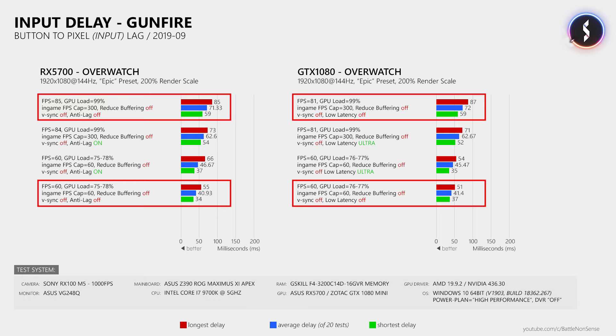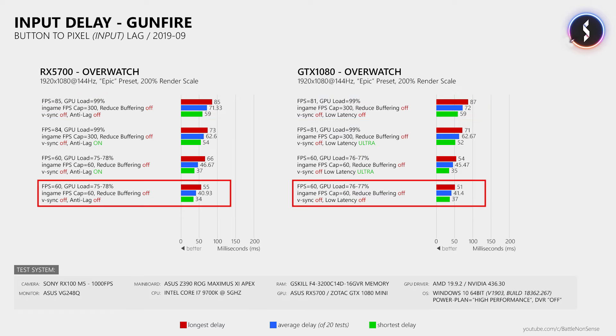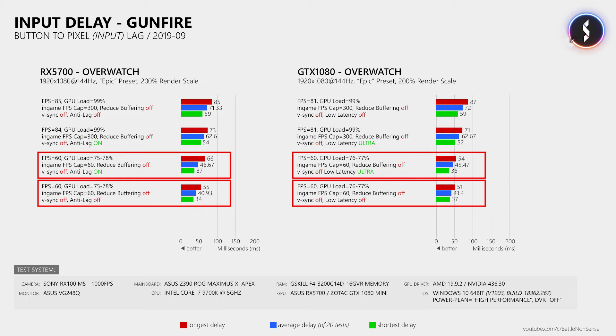However, you reduce your frame rate in the process, which can cause games to look less smooth. Also, when you are not GPU limited — like when you use an FPS limiter — and then enable Anti-Lag or Ultra Low Latency, they can cause an input lag increase, as you can see when comparing these test results.